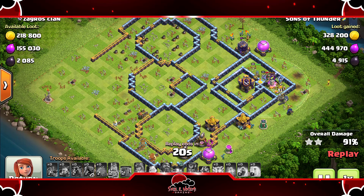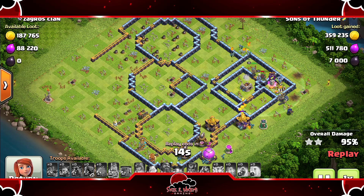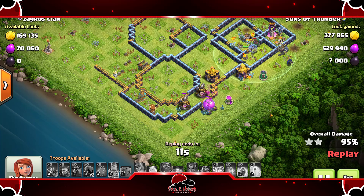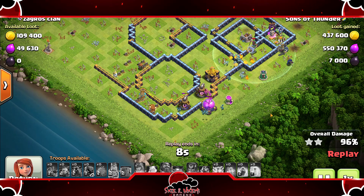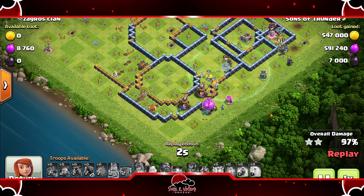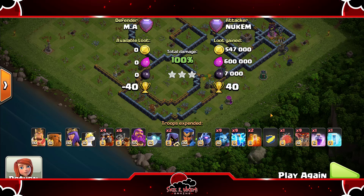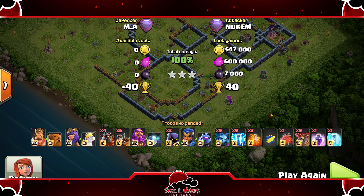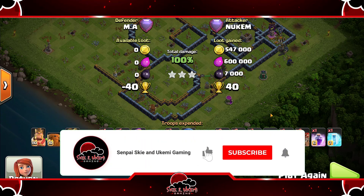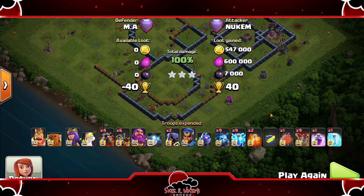Another triple coming in from Nukem — beautiful job right there, and this is a Legends League attack so you guys know it works 100% in Legends League. The first two attacks weren't Legends League but it still works as you can see. So guys if you enjoyed this video and want to try out this attack, this is how you perform it. Make sure you smash that like button, subscribe to the channel, and hit that notification bell to be part of that notification gang. With that being said, I will see you guys in the next video — I am out, peace.